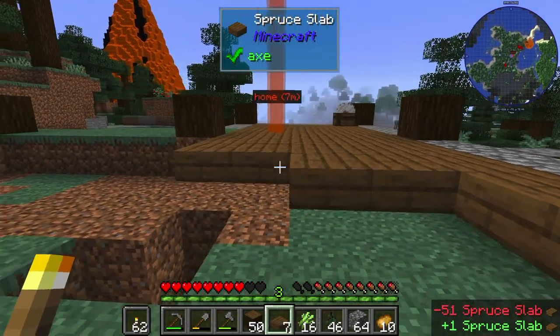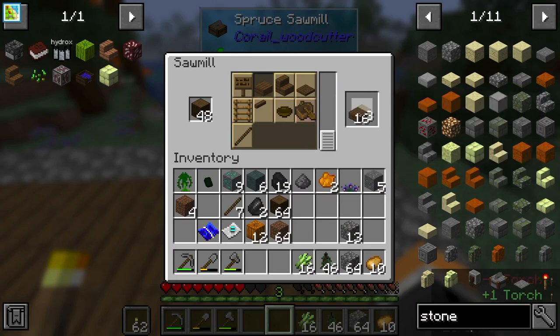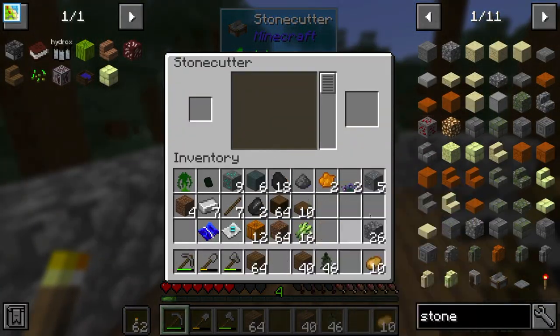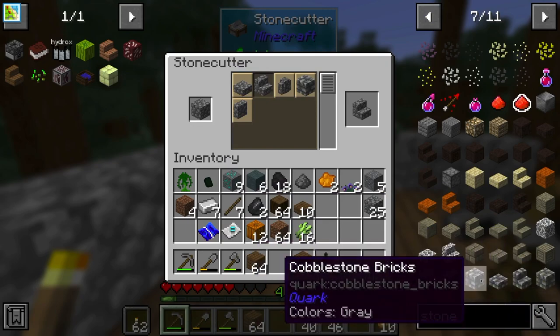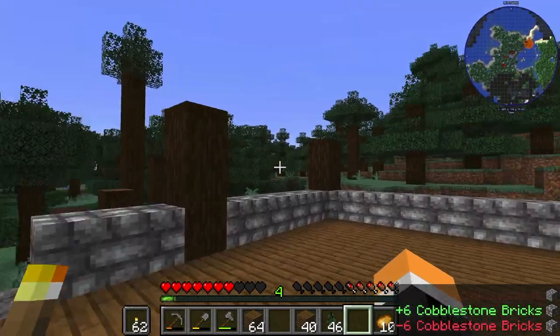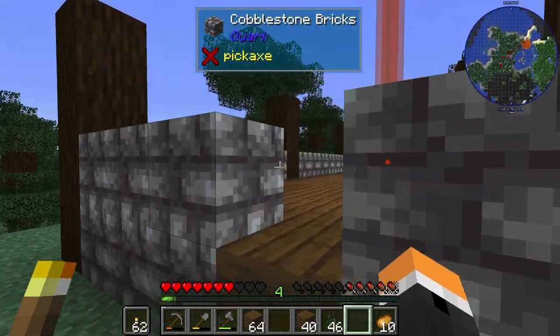Remember to save wood, guys, because there's a problem with trees, I think. We need more trees. That was a trend for a while — caring about trees — and then we forgot about it. We've made a stone cutter, because I want to make sure that I'm not wasting stone. What on earth is that? It's from Quark. Cobblestone bricks. That's actually pretty cool. And that looks really good. Looks like a medieval type thing.